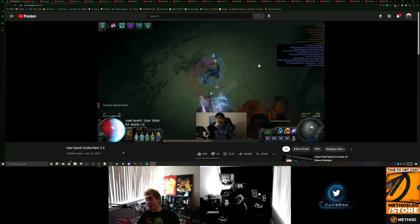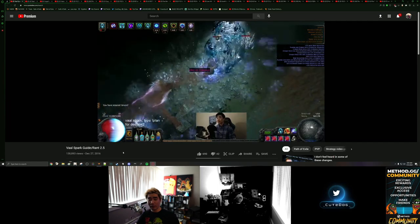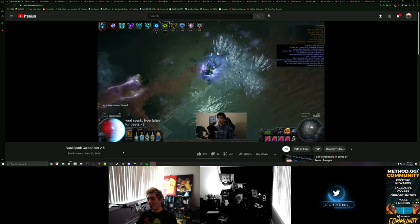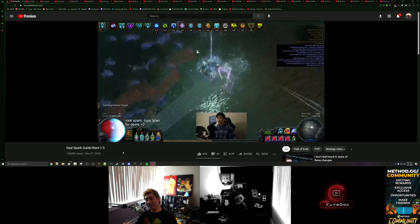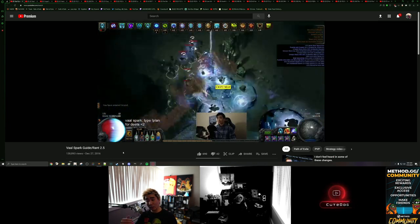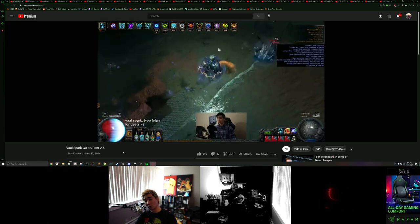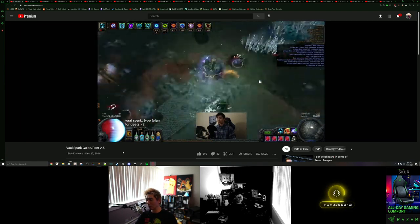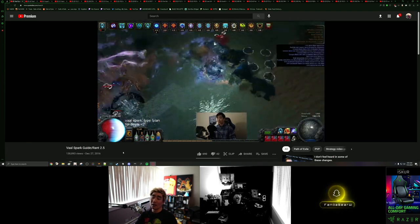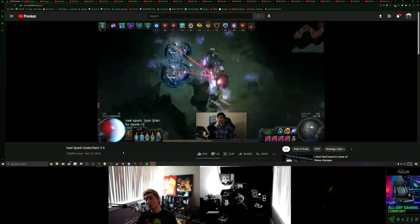Hopefully sound is off for all of these videos here. So this is Vaal Spark. Now, this is version 2.5 — this is a long, long time ago. I think this is like a couple of weeks before the AoE nerfs and stuff like that. So you can see this is shield charging around, using the Vaal Spark, the corrupted version of it. And you can use it unlimited times, right? Because you're just regenerating things with Chill of Corruption and Sacrificial Harvest, I think it's called.